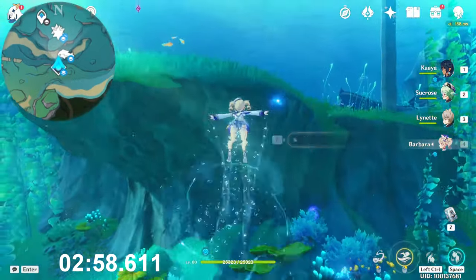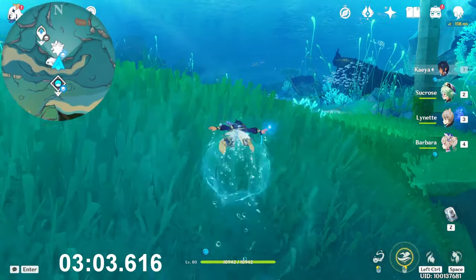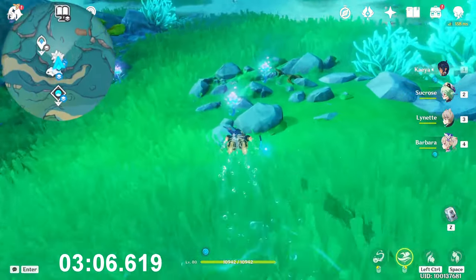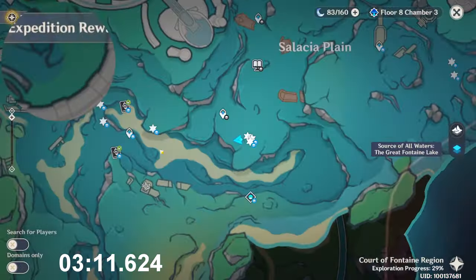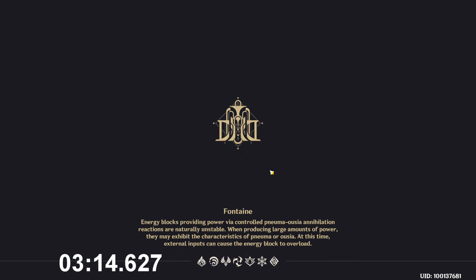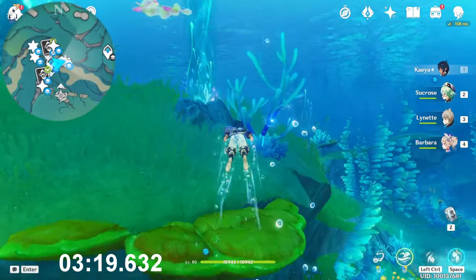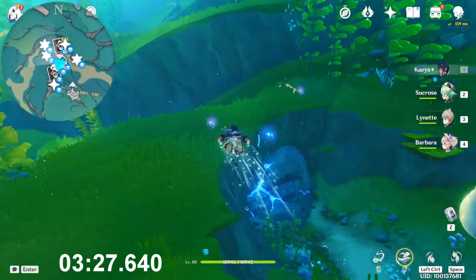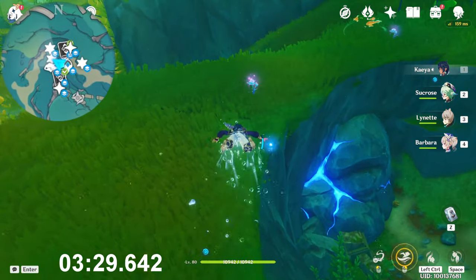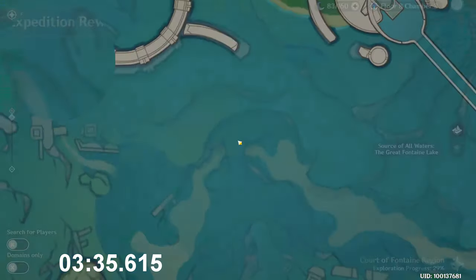Just go to the north direction. Here we find three — one, two, and three. Teleport to the next teleport waypoint and go east. Here near to the water current there is the first one. Then to be fast, just teleport back and go toward northwest. On the bottom side here you will find two of them — one and two.